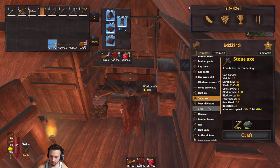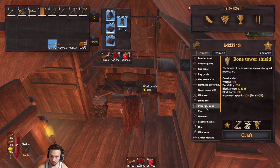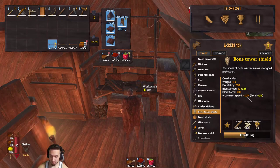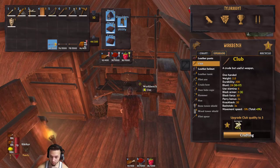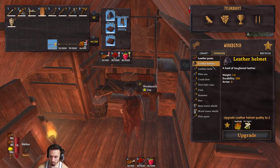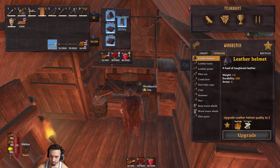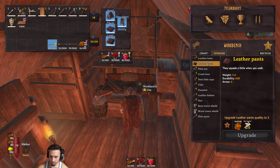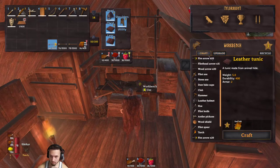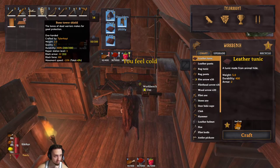I want to make this bone hide shield - this thing's pretty good. We'll make this bone tower shield. We can upgrade the club too - we almost got 80 fragments. Let's upgrade these - we have a lot, why not. The legs are already level two. So we can replace and retire the old shield - we can recycle this one with that neat mod we have.